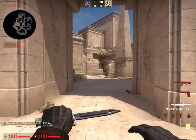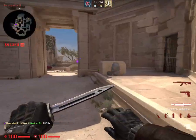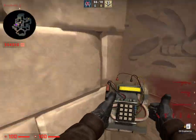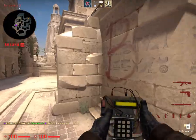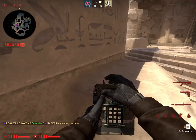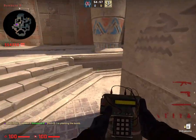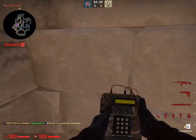Maybe if we're attacking, left side. Maybe if we're defending, let's say tucked on the right. I believe this is the default plant — sorry, this will be half-full plant. This will be default. This will be backside plant. This will be temple plant. And CT plant.